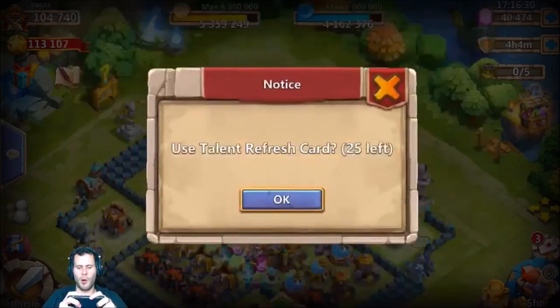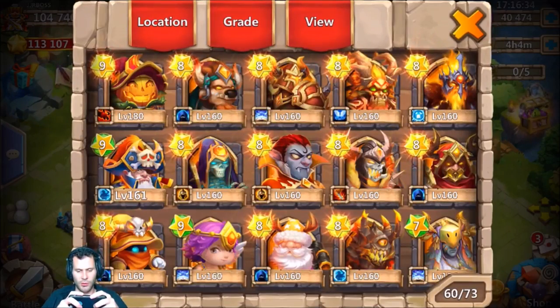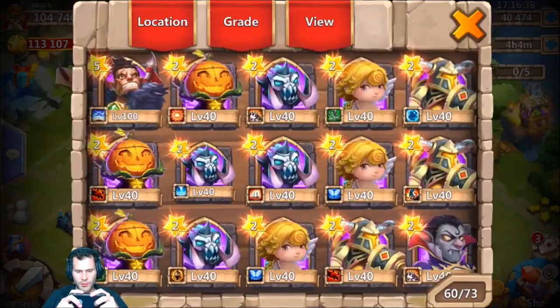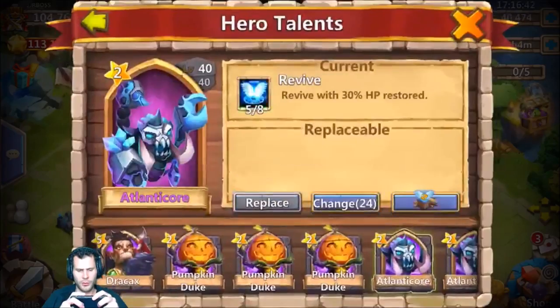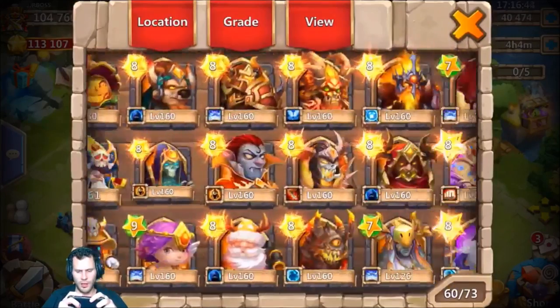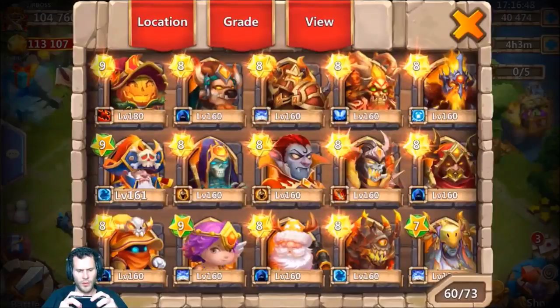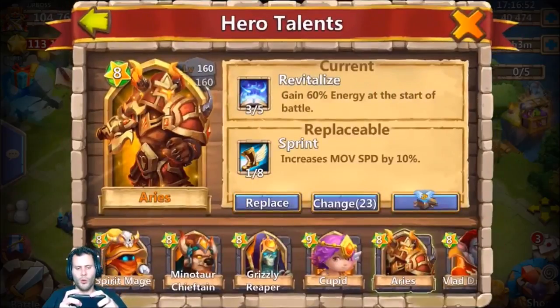Let's roll on this Aries. Oh, 5/8 revive is the first talent - that's kind of crazy, imagine if that was a 5/5 revive! I'm not going to waste this revive though, I'm gonna go ahead and toss it on one of these Atlanticores - that way he can maybe get some use out of it. Actually maybe I should have put it on his main Atlanticore since it has 3/5 revitalized. I didn't even see that Atlanticore there. Come on, we need revive baby.